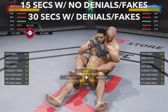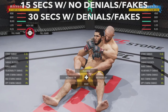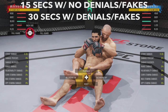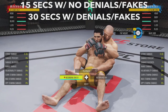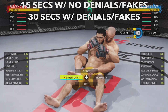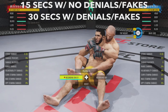Last but not least, back sitting rear naked choke — the timer is relatively short, but you get the option for a free backside transition. Players tend to cycle from back sitting back to backside, hoping you miss a denial so they can attack with the back sitting transition, cycling through the entire round. You have to be really on point with your denials. It's 15 seconds with no denials or fakes, and 30 seconds with denials and fakes until the ref stands you up. That's pretty much it with the timers for each position — hopefully you guys appreciate this video, Romero 17, I'm out.